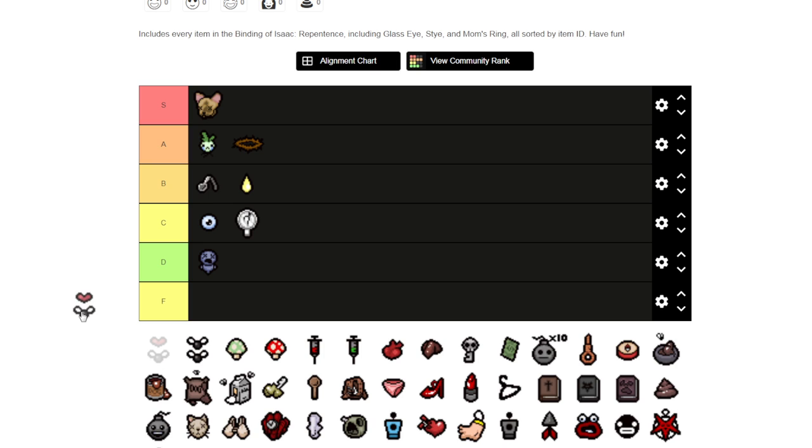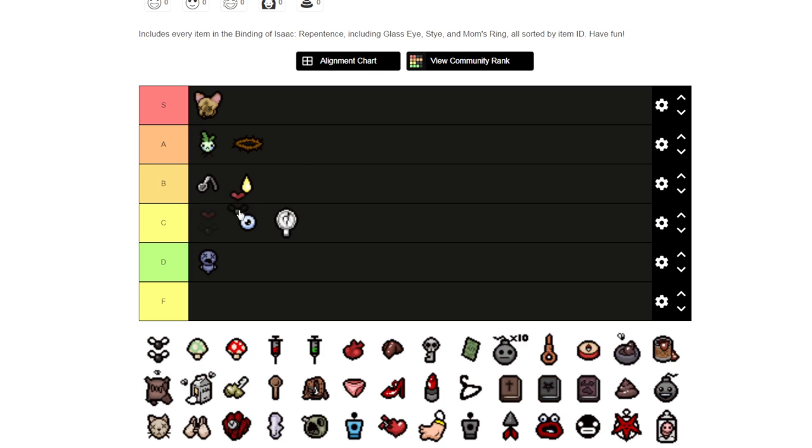Now this is the Mulligan. I'd say Mulligan's a B. If it was the old Mulligan from Afterbirth Plus I'd give it an A because you'd get a lot more flies out of it. It's still pretty good — there's no question about it — you're just not generating as many flies. Maybe with the fishtail trinket you could create some more.